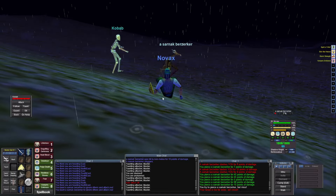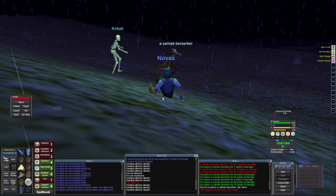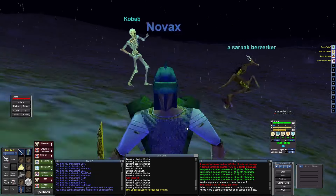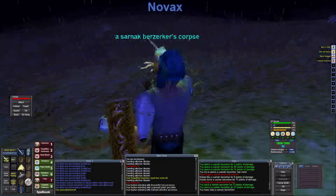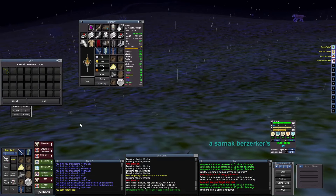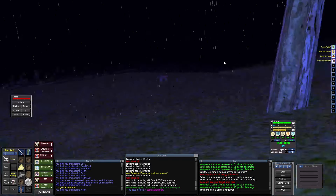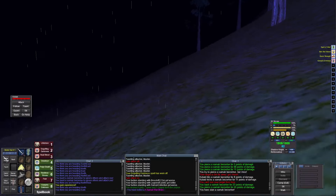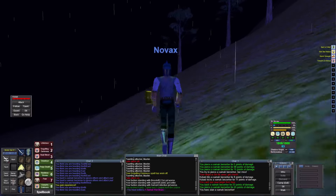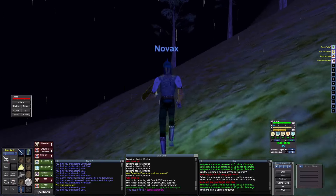Looks like my skeleton is having a lot of trouble finishing off this fight — he's not even hitting him. There he goes, he took some damage and Engulfing Darkness runs out, so that's my cue. We can keep fighting more of those but I'm gonna head up to the north.